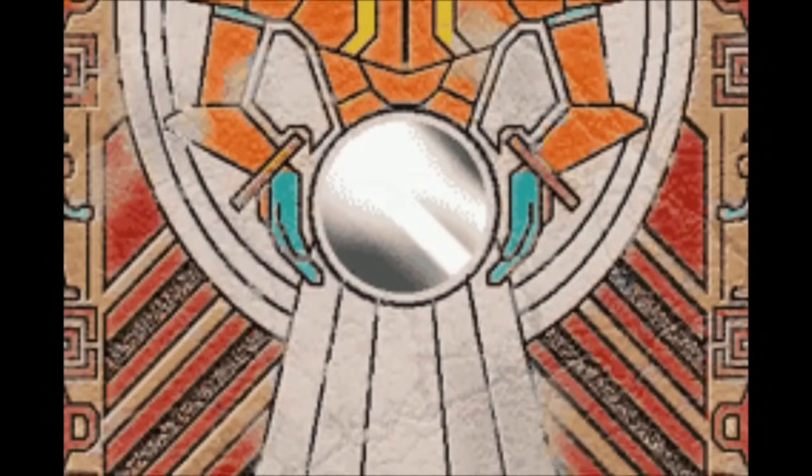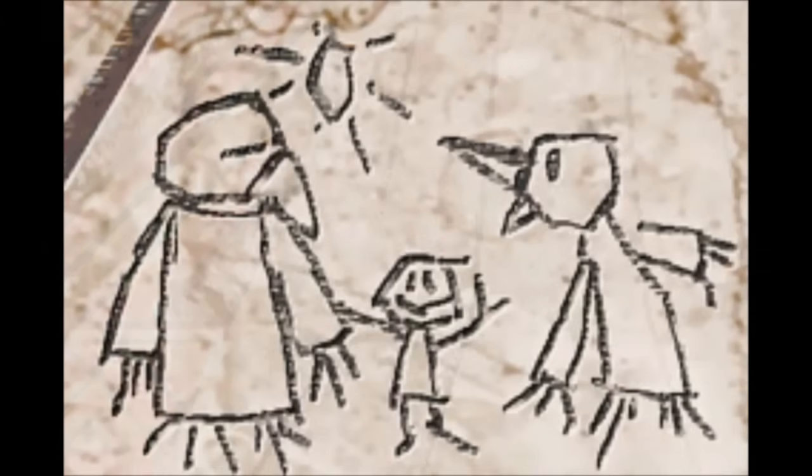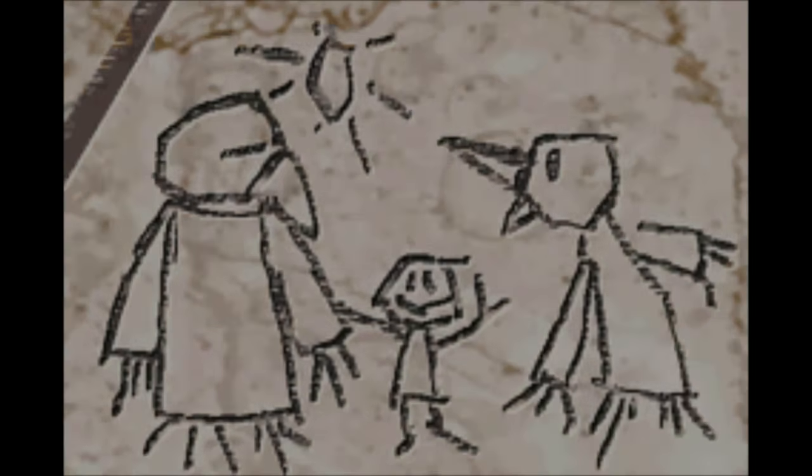I love this ending scene where you get a zoom in and see that Samus scribbled on the wall — it's cute. Samus had two dads, and she ended up okay. They were also bird people, so... caw-caw, motherfucker, caw-caw.